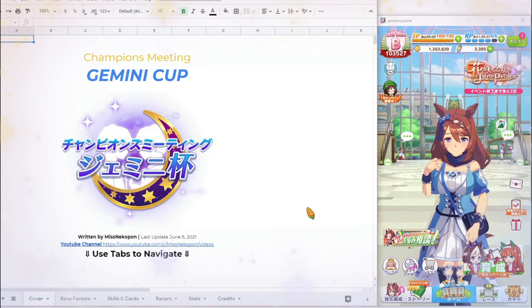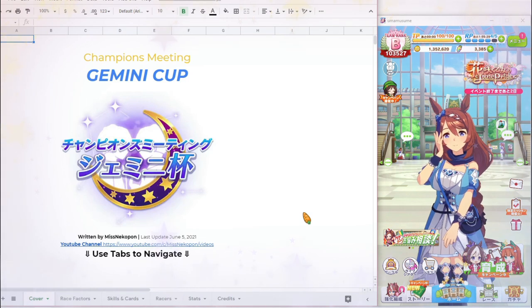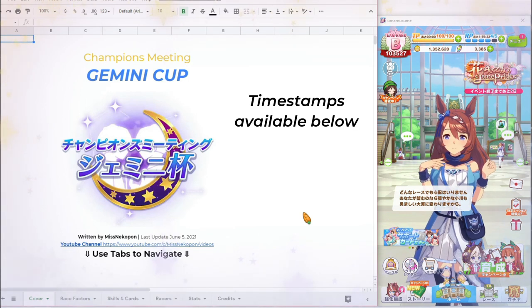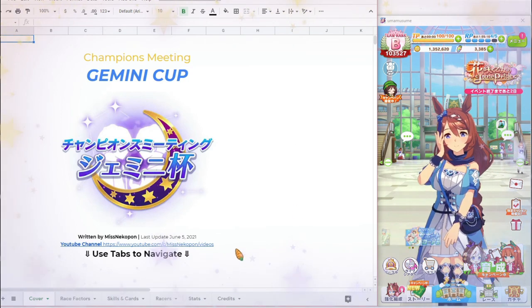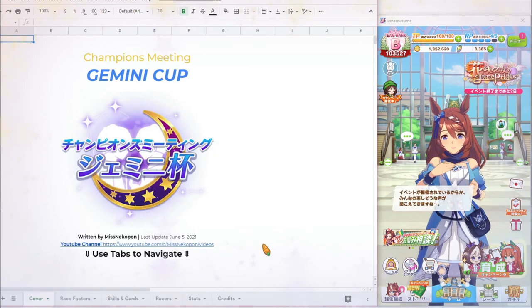We're expecting the Gemini Cup to happen somewhere in the middle of June, probably right after the event that is happening currently. I'll have that linked in the description or the pinned comments below so you can follow along or keep it as a reference link. I really want this spreadsheet to become a living document so we can add more and more information to it and make it a great resource for everyone trying to figure out how to approach Gemini Cup.